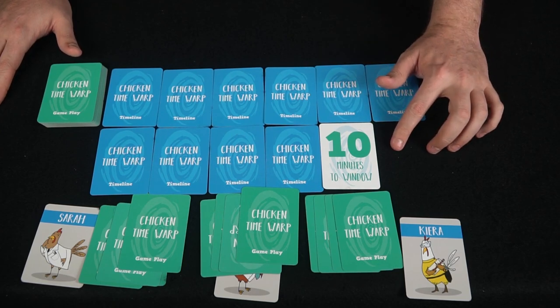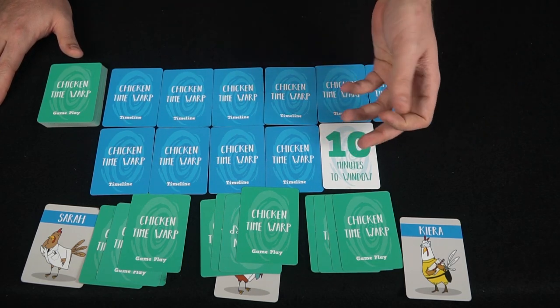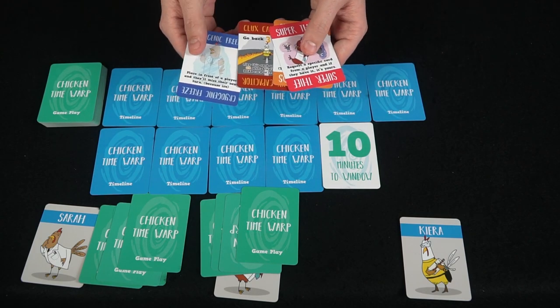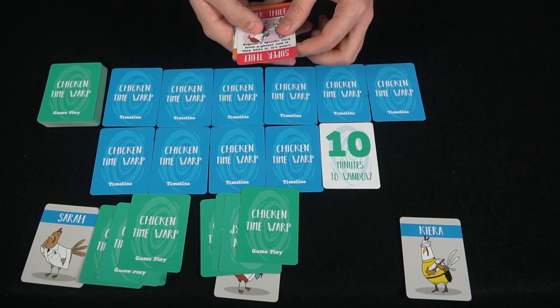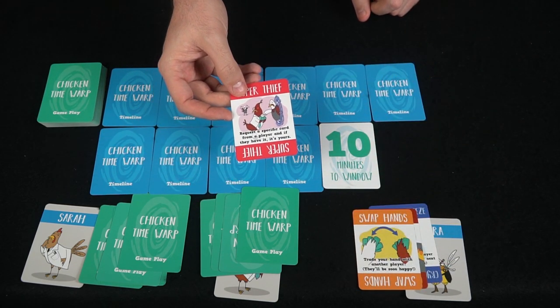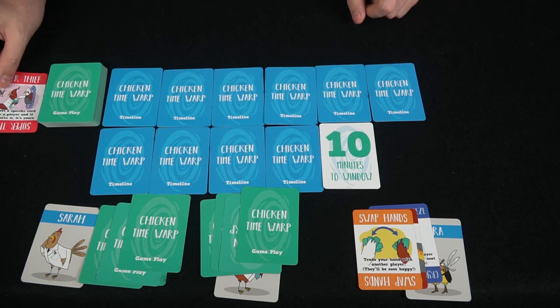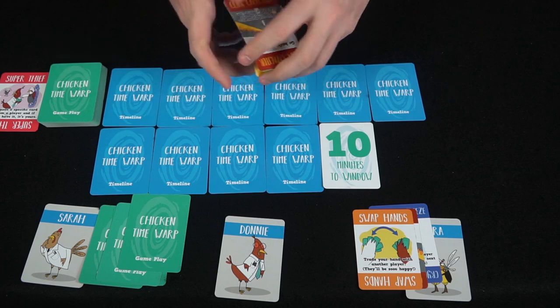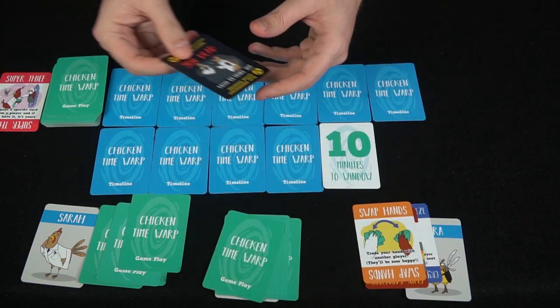We're going to set the window at 10, which allows the first player to go. He flips one of the window cards. Looking at his hand: he's got a Swap Hand, Super Thief, Clucks Capacitator, and a Cryogenic Freeze. He plays Super Thief on another player — requesting a specific card. If they have it, you get it; if they don't, they keep it. He doesn't have one, so he loses nothing, and draws a card.